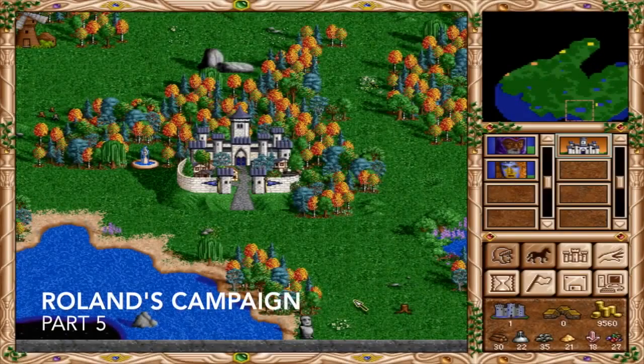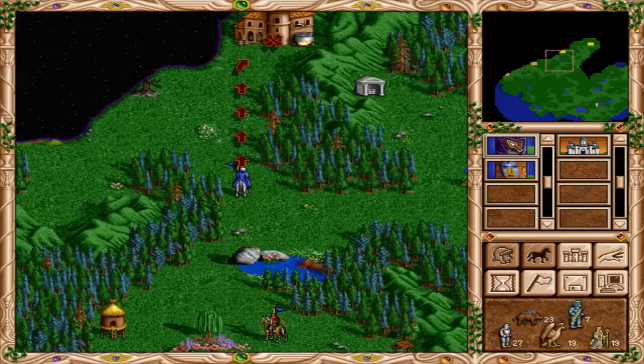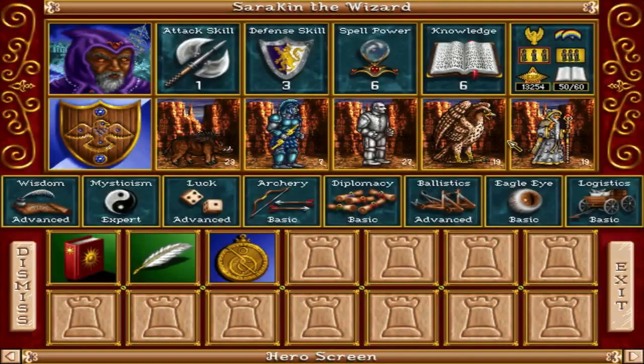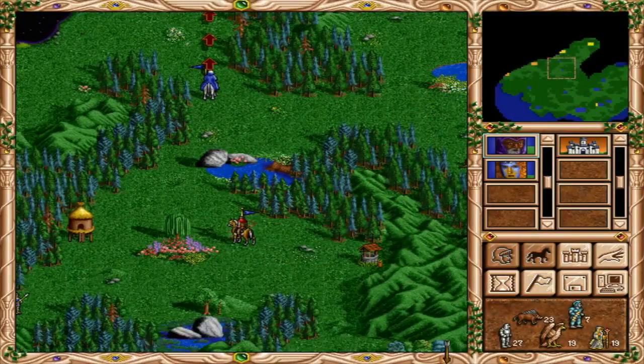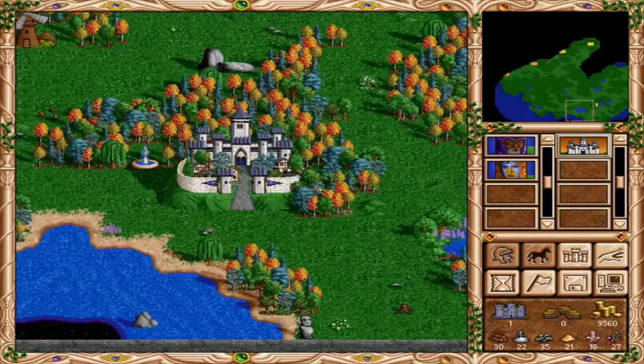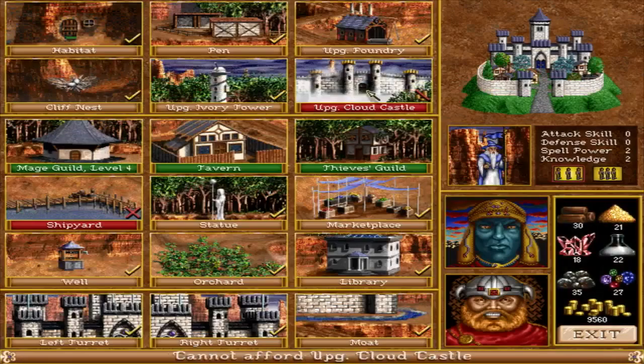Hello everyone, my name is Gnomus and welcome back to another episode of Heroes of Might and Magic 2, the Roland Campaign. We are picking up right after we last left off. If you remember, we just fought another opposing hero with our hero Serekin, came out victorious of course, and I believe what we were about to do was upgrade our Cloud Castle.